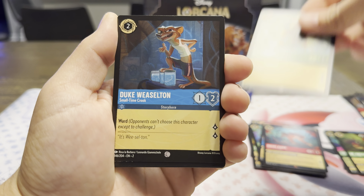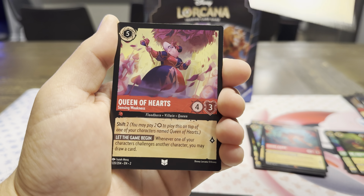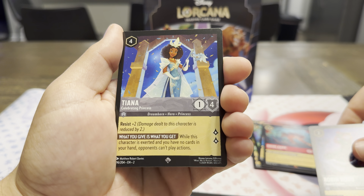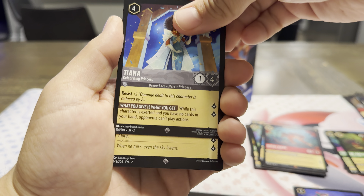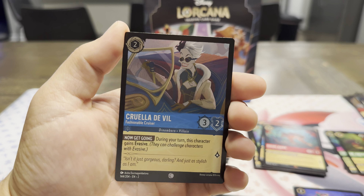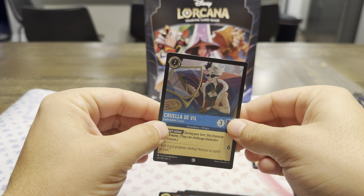Enchantress. Duke Weaselton. Jafar — he's smiling. That was such a funny looking card. Queen of Hearts — that's good art. Uncommon. Robin Hood. With a Super Rare Tiana — that's beautiful art there. And another Super Rare Grand Pabbie. And then a holo Cruella. We've pulled that card normally but it looks pretty good — definitely just in the background really.